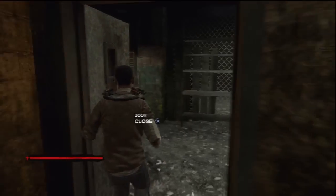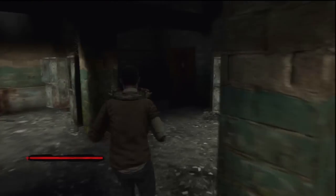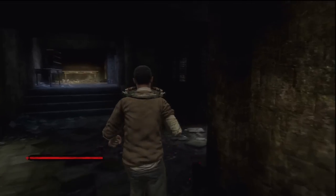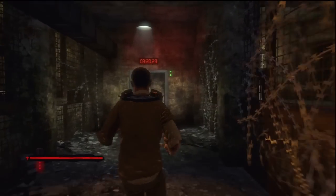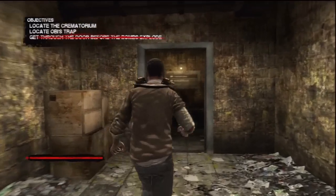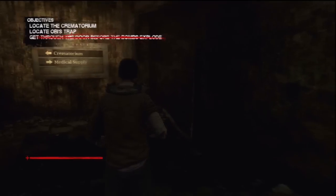With the second circuit box complete, head back through this room and turn right over here. Just walk to the end of the hallway and leave the room. Turn right then go down these stairs. To your left right here will be a cassette tape to listen to.